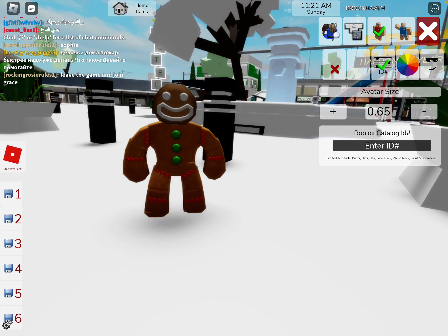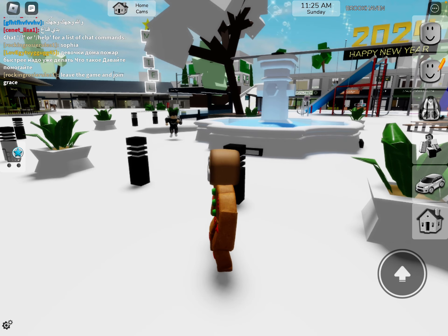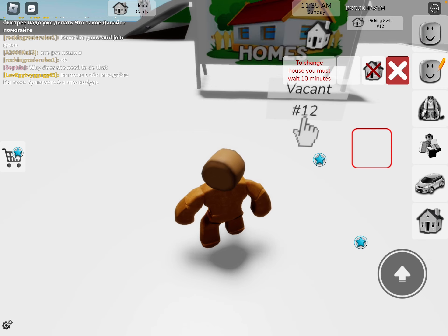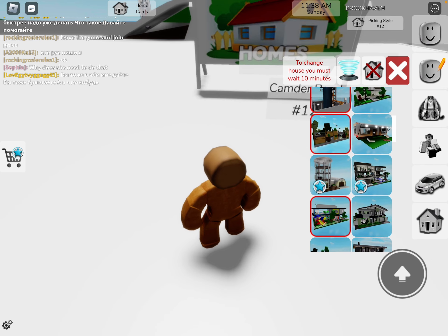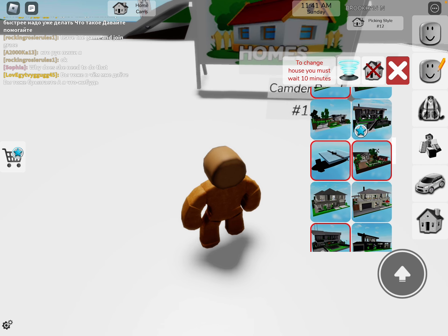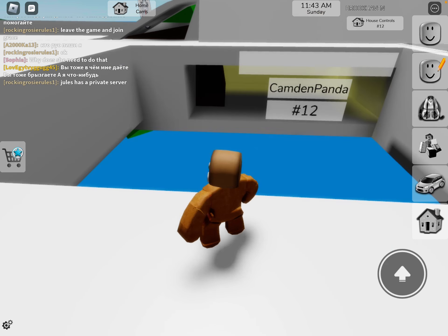Make your avatar big — if you last played Brookhaven with a small avatar, you have to change that. Then go to someone's house. Let's find a house — this one looks good. Okay, I will teach you.